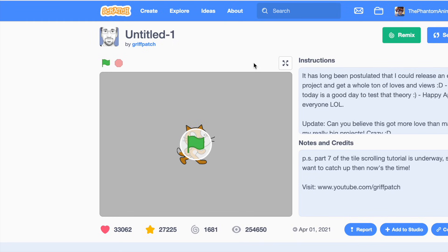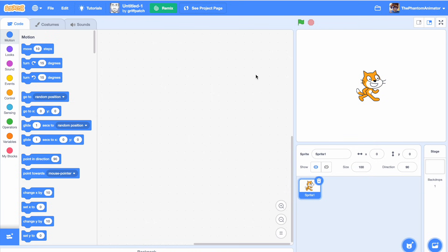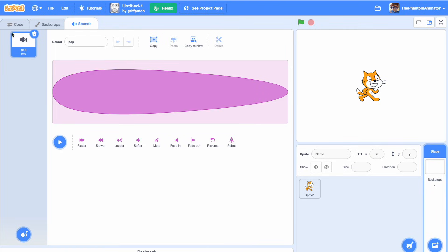The next project is a famous one — you guys probably know it. It's Untitled 1 by the one and only Griffpatch. This was posted on April Fool's Day. Look at that amount of loves and views. You might think it's a normal, really good quality Griffpatch project, but it is just a scratch cat with no code — not even in the backdrops — and it only has the pop sound. So nothing happens.